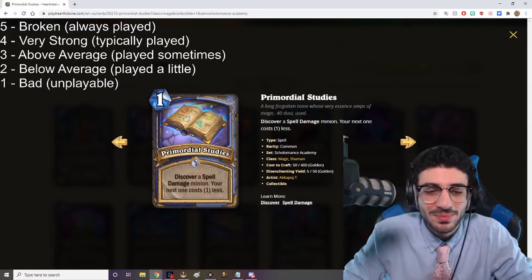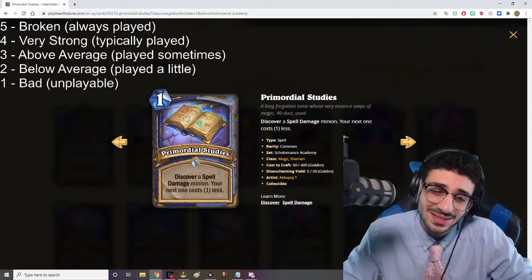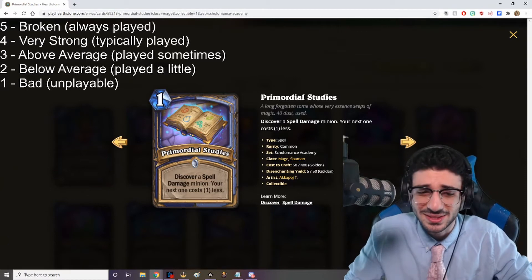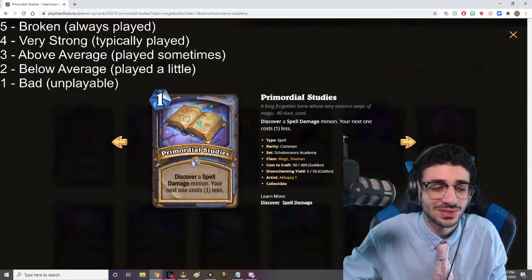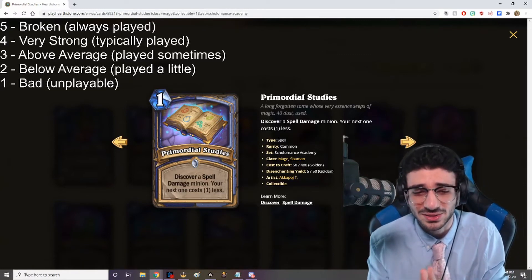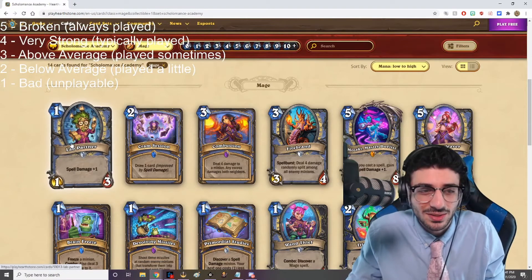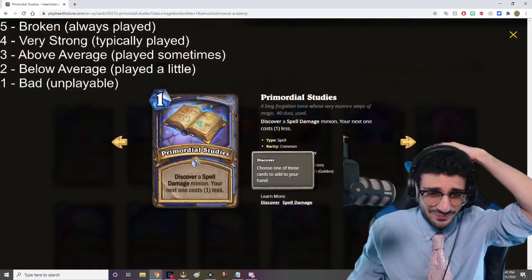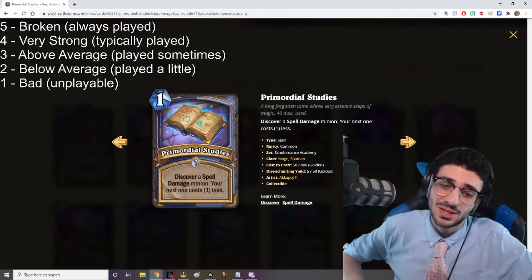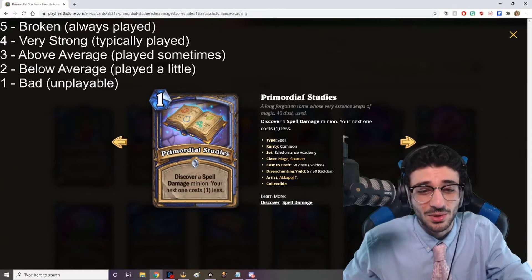Primordial Studies — one mana spell: Discover a Spell Damage minion. Your next one costs one less. As I said in some other review videos, all the Studies cards look really good. The fact that your next Spell Damage minion costs one less is a really big deal — it's not even just the one you get from the Studies card itself. It could give you a turn-one play, and if you discover Lab Partner right there, even better. I think this card is an auto-include — it's also just a cheap spell. Auto-include in the spell damage tempo spell mage, whatever you want to call it. This card is a five out of five — no way it's not.